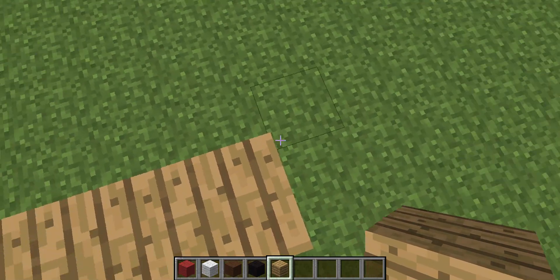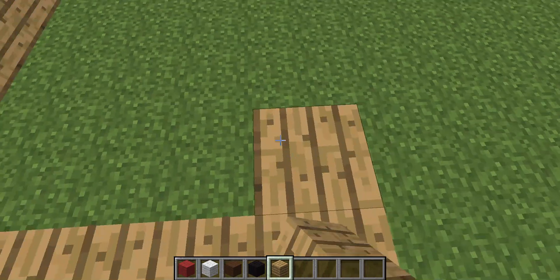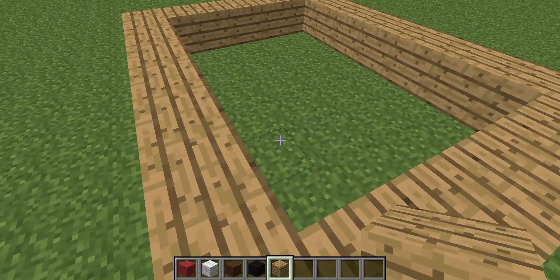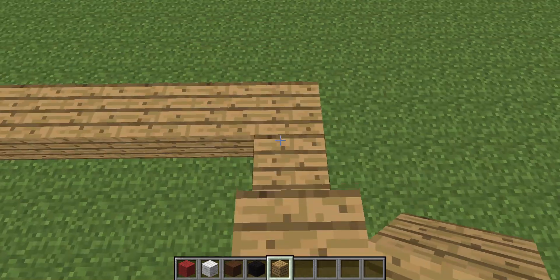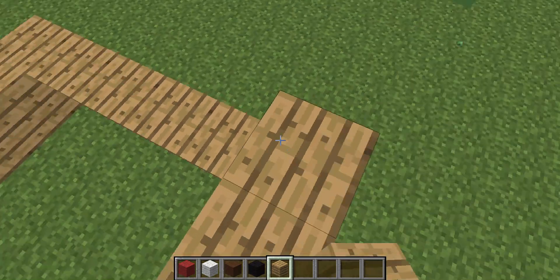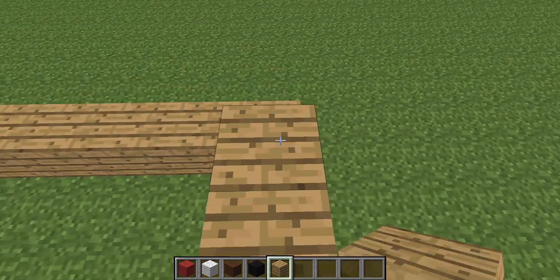And then you're going to want to connect that to the other wood area, and go up by 1, and just keep going up as you build Mario's head.